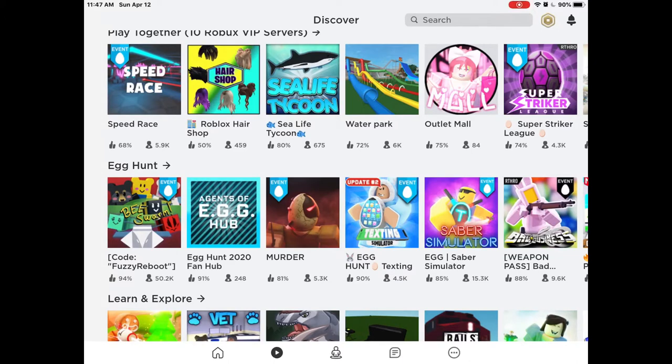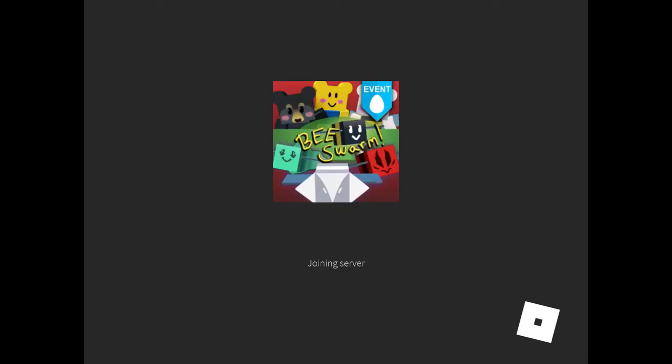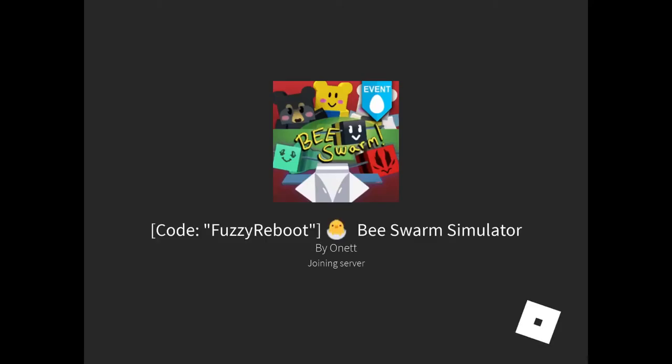Okay guys, I'll show you how to get the beast form simulator egg. I'm on my friend's account right now. Basically it's pretty simple - you just gotta finish three quests which are easy.